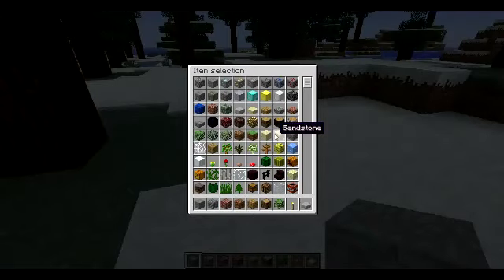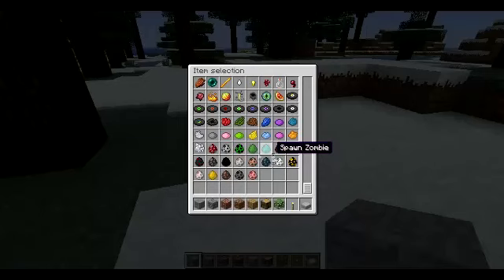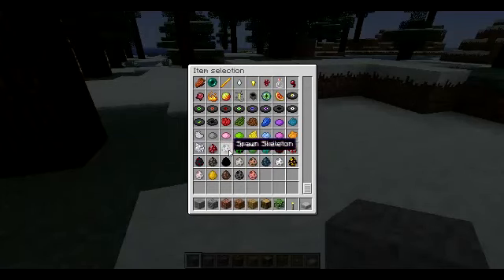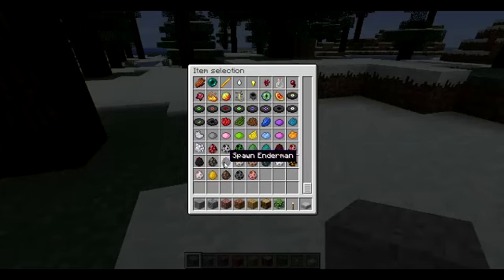I'll show you mob eggs — they're all the way down the bottom. There are: Mushroom, Skeleton, Creeper, Slime, Zombie, Spider, Chicken, Magma Cube, Ghast, Squid, Pig Zombie, Wolf, Enderman, Cow, Cave Spider, et cetera.